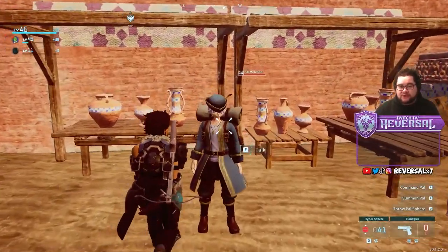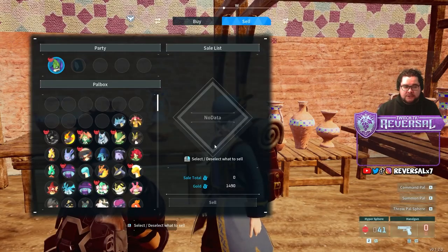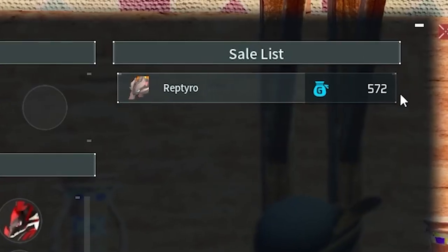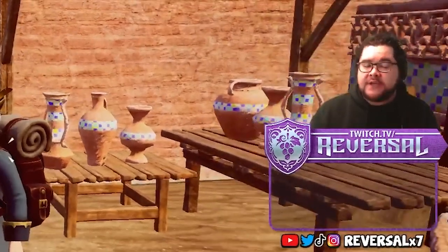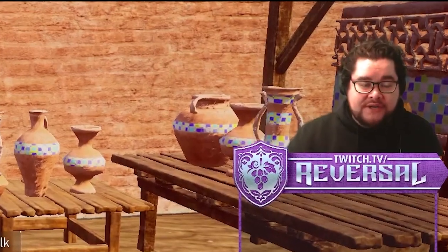You can also capture him if you want. I would recommend you do so because you can actually sell pals, which will give you money. For example, if I select this pal over here, it will give me 572, which is a really good bang for your buck. So you can catch a bunch of pals in order to accumulate money so that way you can get yourself the ammo that you need.